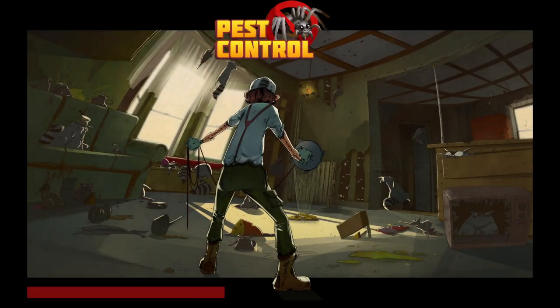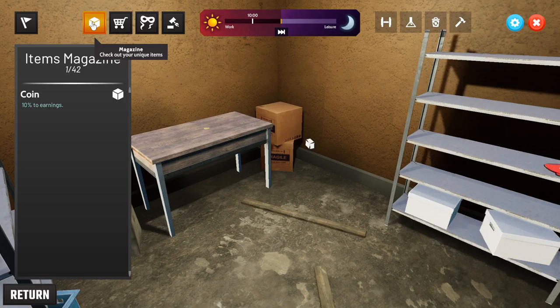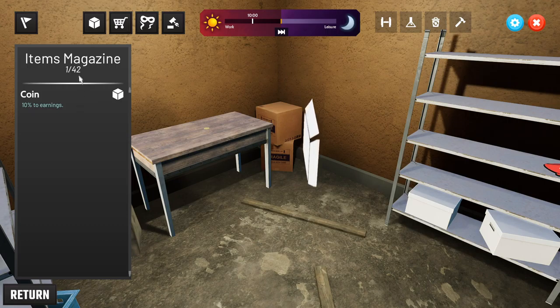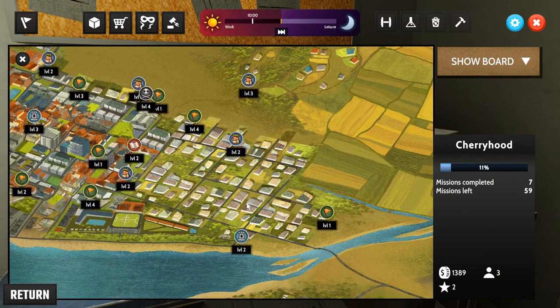We didn't get much reward since it was a low-level mission. Back at base, I've got a unique item — a coin that gives 10 towards earnings. It's only 10 o'clock so there's time for another one.